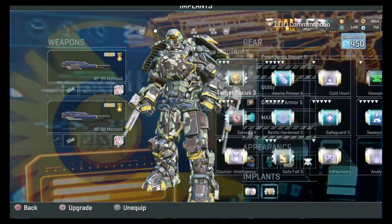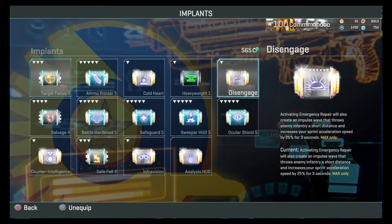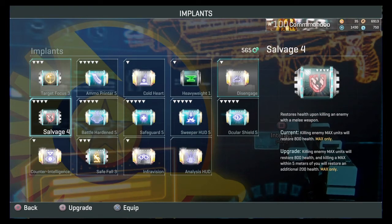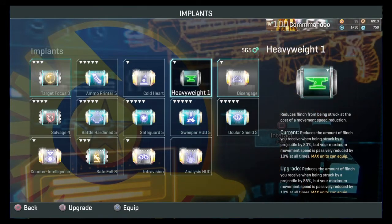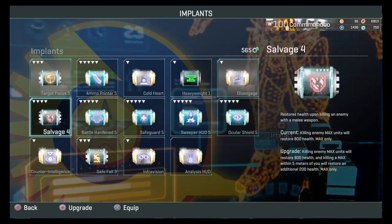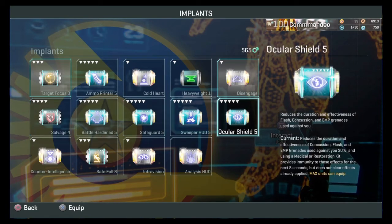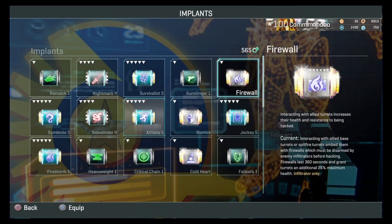Heavy assault and MAX: MAX has a rare implant called disengage — it's not a necessity, it's the biggest waste of time. Generally for MAX you want salvage, which gives you health back when you kill a MAX. When you pull a MAX they pull a MAX, and so on. For MAX you could take safeguard, but you're going to take sweeper hood or salvage. Sweeper hood to see tank mines that enemies place down. Ocular shield is another good option but personally I don't use it.